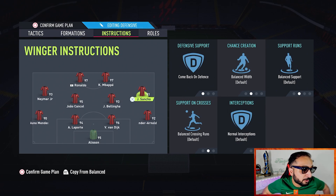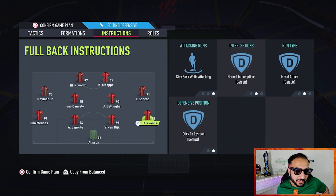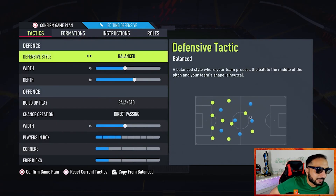Your LM and RM are both going to be on 'come back on defense,' because we want to defend in a 4-4-2 shape. When playing the 4-4-2, it's very important to defend in a 4-4-2 — otherwise this formation is a bit weak defensively. Your LB and RB are once again on 'stay back while attacking,' so we can maintain the shape of this formation.